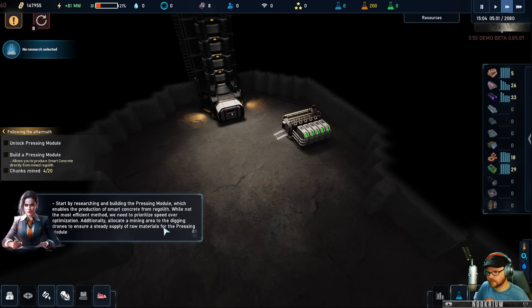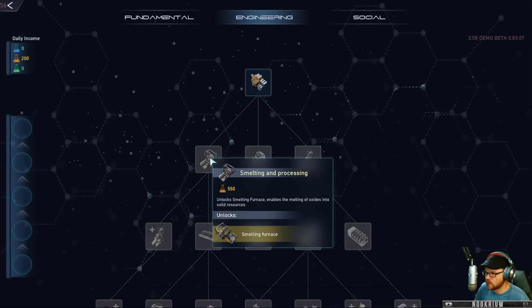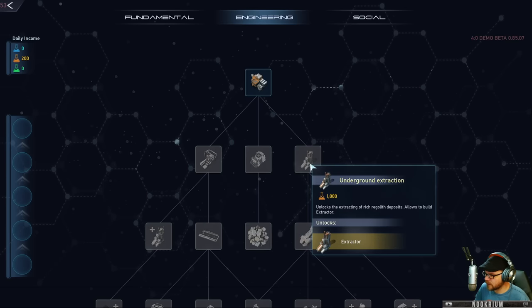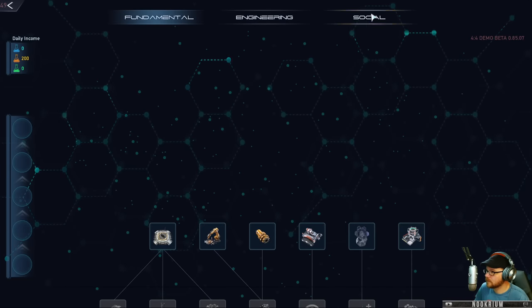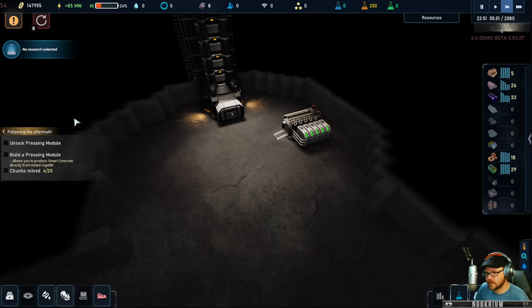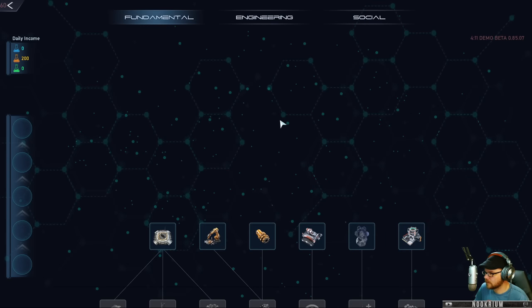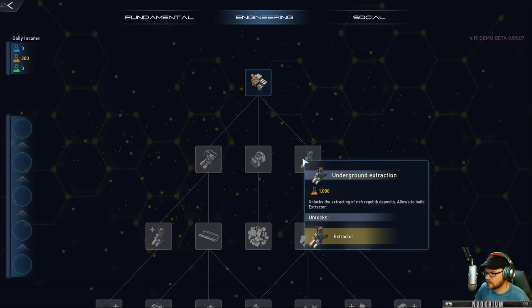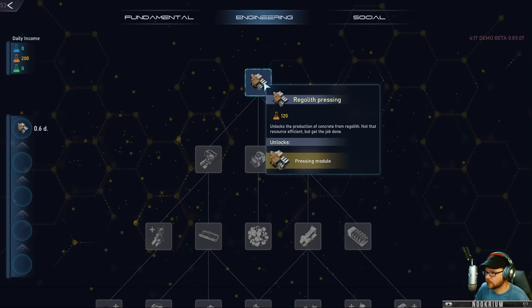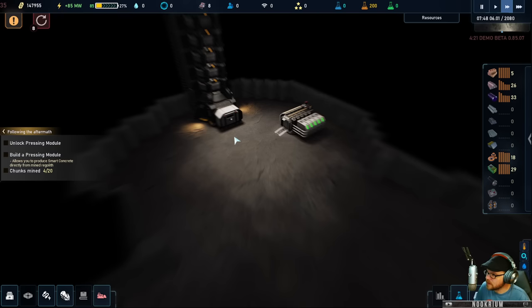Start by researching. We have smelting, processing, geo — whatever. Let's click that. We research — we have smelting, processing, geologic options. Unlock the pressing module and then build it. We have that one done and we'll go do some mining, get some chunks mined. As soon as we can press — can we do some of this? Yeah.